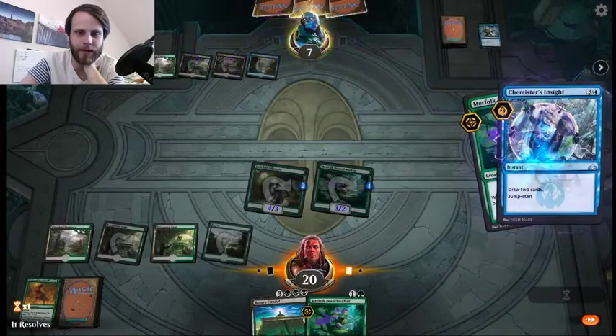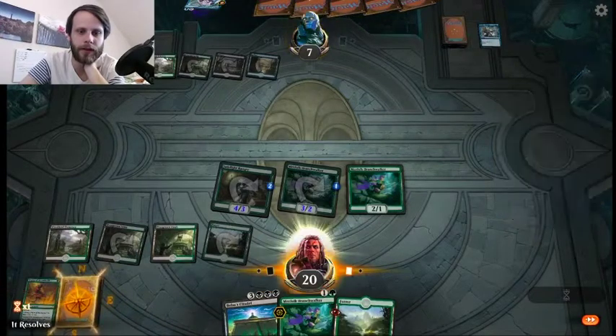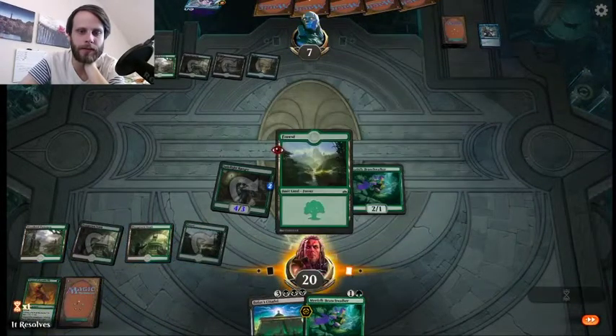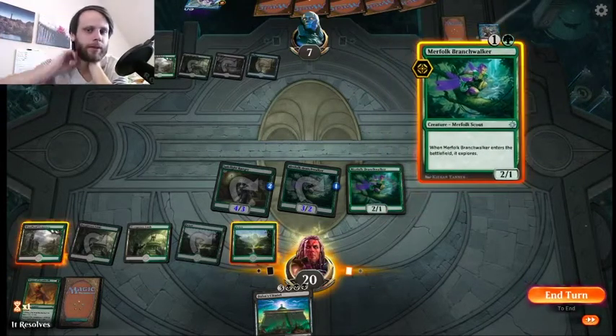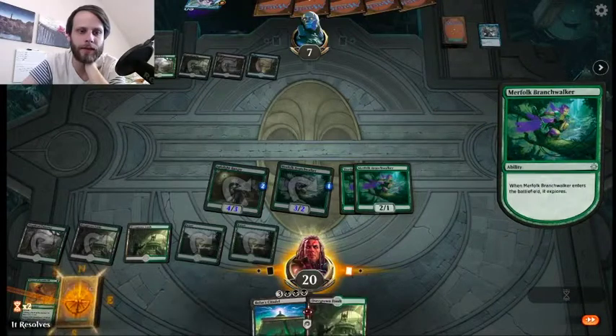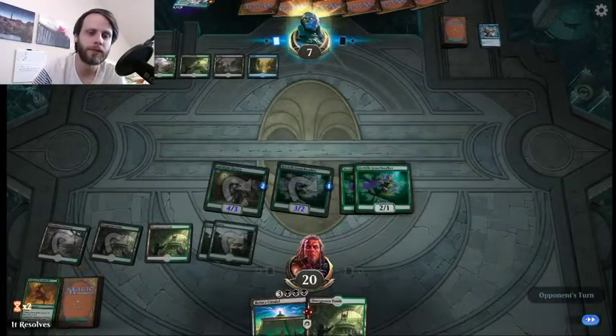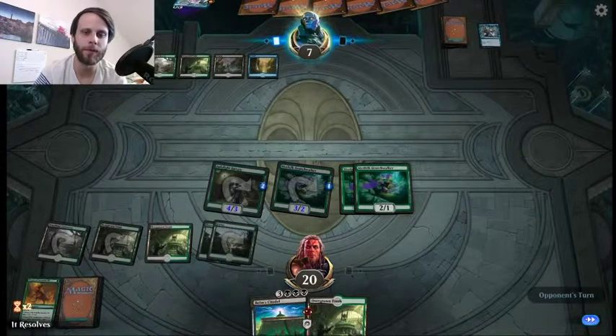Chemister's Insight — that's fine. Can we get a land? Yes, that's good. So we'll do that. And then — I know I just said we're worried about sweepers, but I'm going to go ahead and play out the second Branch Walker here. And that does get us to the Citadel next turn. So it's dependent on the top of our deck what we can do after that, but we'll see. They're under a lot of pressure here, so if they don't have a sweeper, then we are actually in a pretty good position.